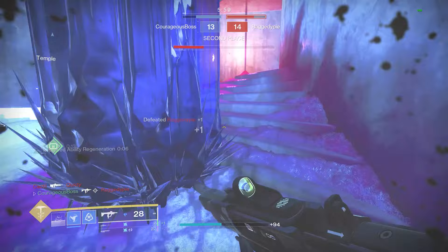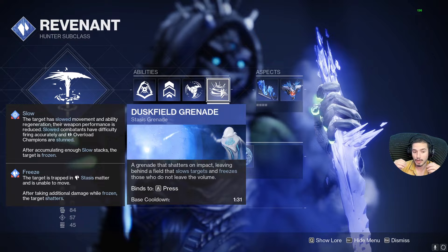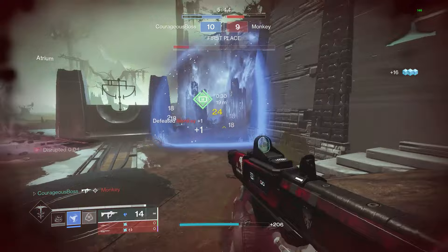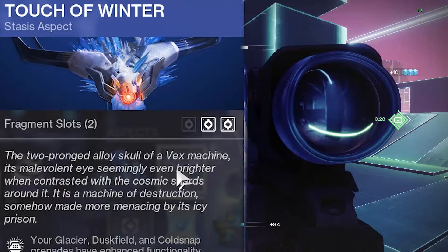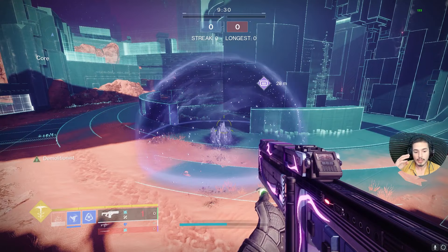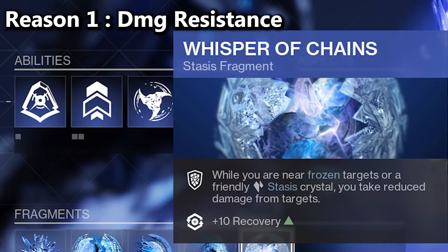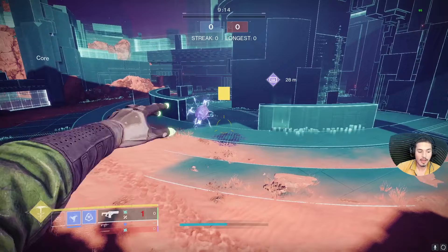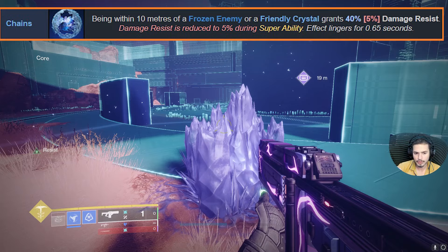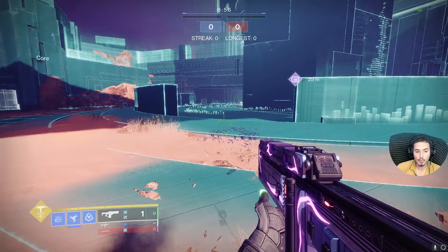For those who don't know anything about this build: if we take the exotic off, you need to have duskfield grenades equipped. The main focus is to throw the best performing duskfield grenades as many times as possible per minute. You also need Touch of Winter for a larger duskfield with a stasis crystal inside. You need the crystal inside for two reasons — reason one: damage resist from the fragment Whisper of Chains. While near a frozen target or friendly stasis crystal, you take reduced damage — 40% in PvE and 5% in PvP.